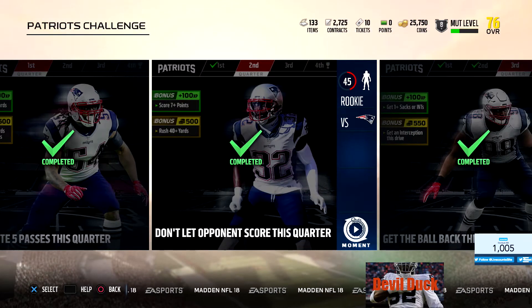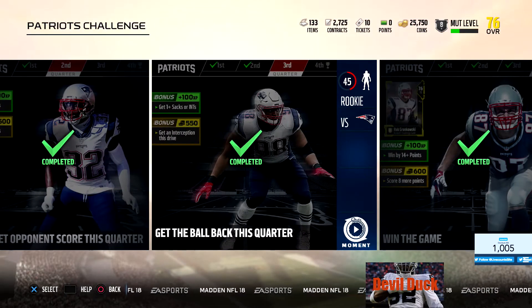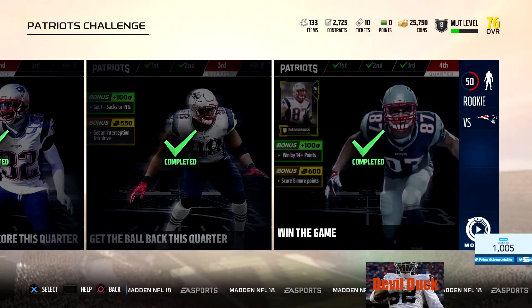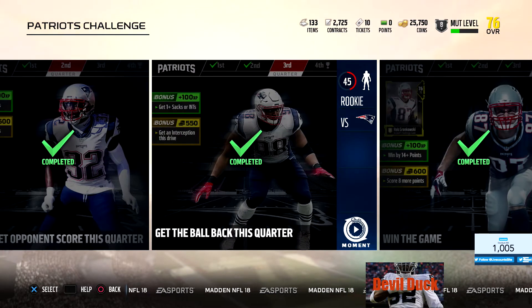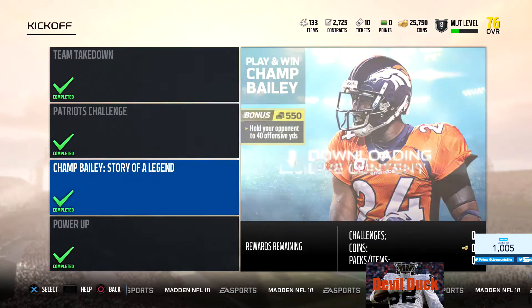So this is the second challenge here with the Patriots challenge. You score seven points, rush for 40 yards plus for the extra bonus. They kind of do it in the first quarter, second quarter, third quarter, fourth quarter - it's kind of cool. You got to get one sack and one interception on that drive for the third one, and then you got to win the game, win by 14 plus. These are really, really easy challenges.